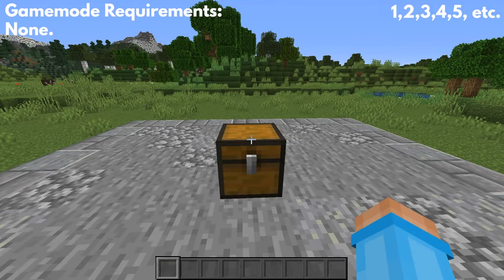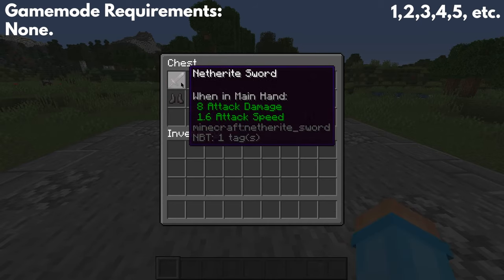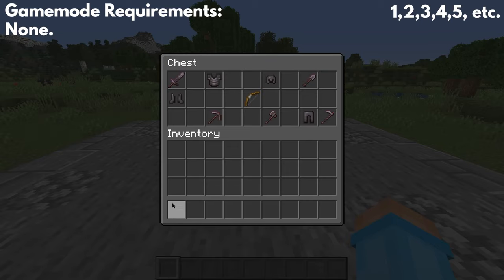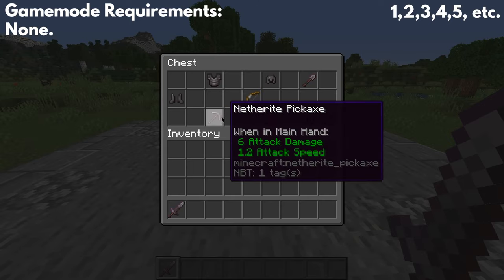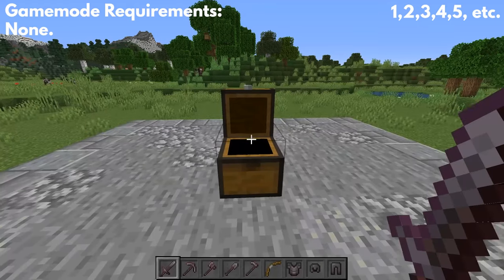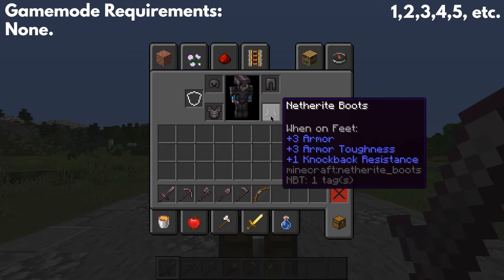The next keyboard shortcut helps with hotbar organization. I have a bunch of mixed items in this chest and I want to put them in specific hotbar slots, not just shift click them to whatever spot opens up. Instead of shift clicking, I hover over the item and press the number key corresponding to the hotbar slot I want it in. So I press one while hovering over the item and it goes to slot one, then two, three, four, five, and six. Note: you can't do this for armor — you'll have to shift click it into your inventory and then shift click again to put it into your armor slots.